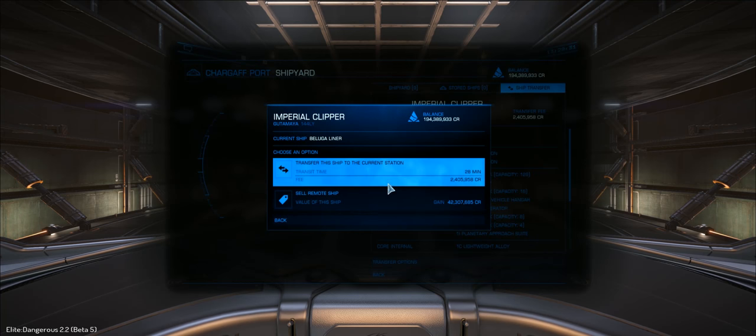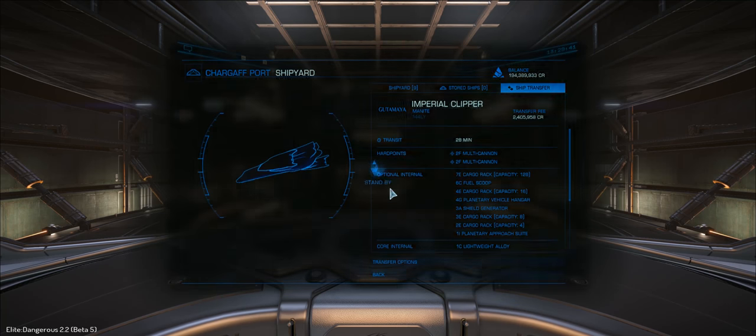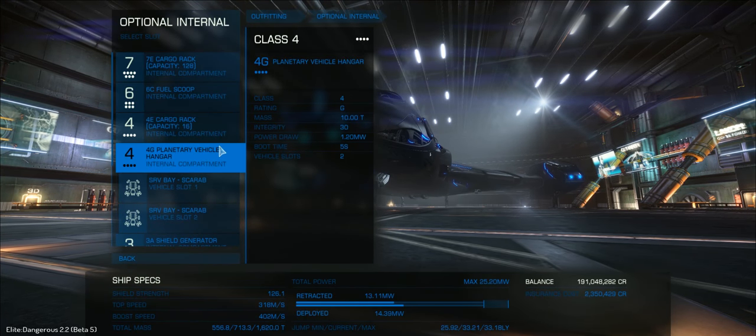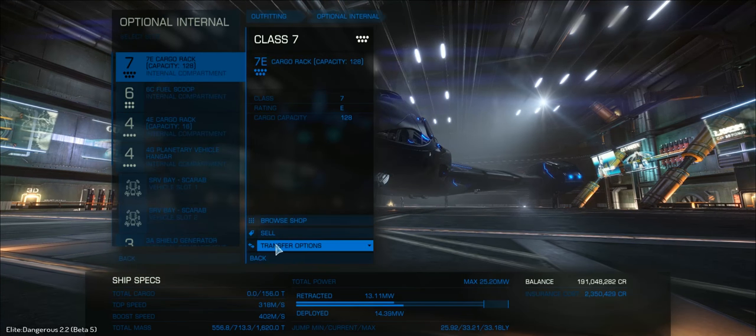All my ships are now on their way to this particular station, and of course they're bringing all their fitted modules along with them, which includes a number of engineered modules as well. So let's take a look at what module transfer and storage is actually like. You can store any module you like — optional modules, core modules, and of course utility and hardpoints as well.